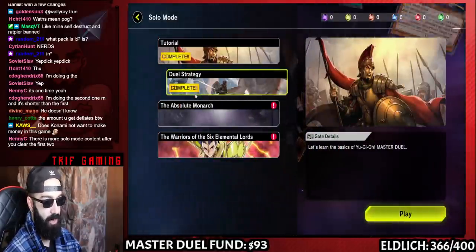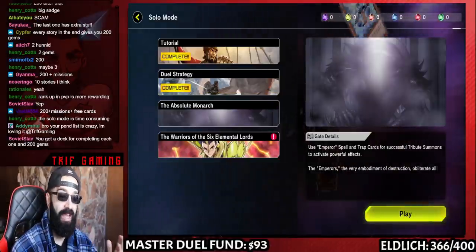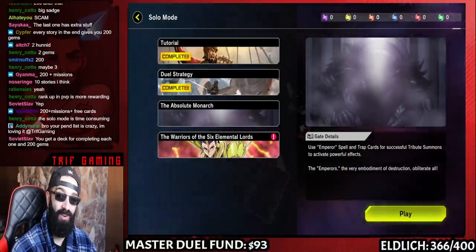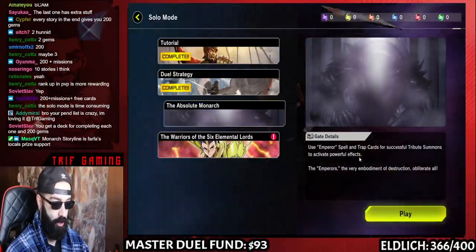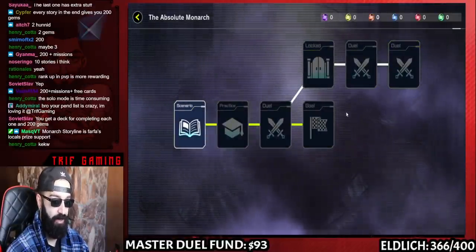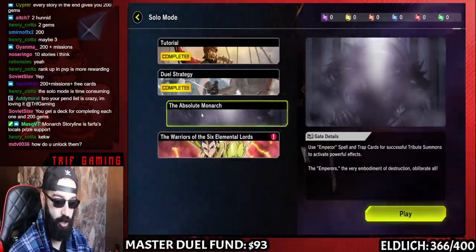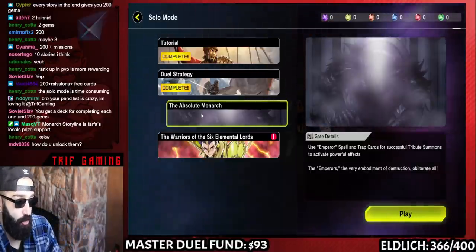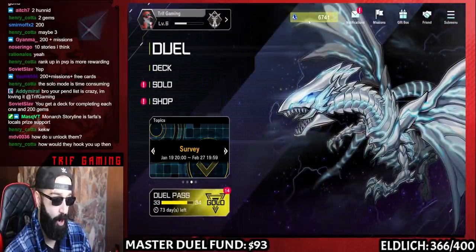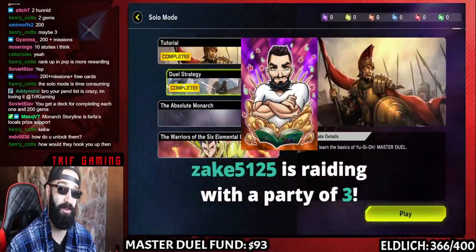This game is extremely free to play — just defeat all of Solo Mode and you're good. In total there are about 10 story modes you can keep going through after Duel Strategy. With all missions included you get 5,400 gems just for completing Duel Strategy. The other Solo Modes are shorter but still give 200 gems each plus extra gems and SR/UR cards from missions. If you're free to play, I highly advise doing them all. Playing ranked mode also gets you a lot of gems, so go to Solo Mode, complete the first one at minimum, and get 5,400 free gems.